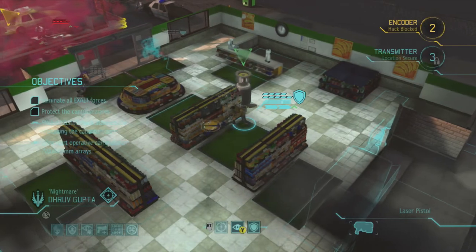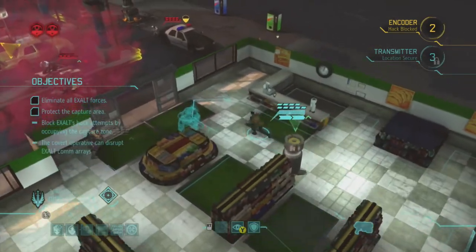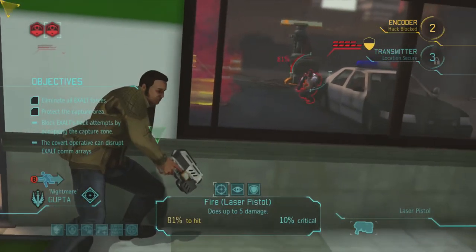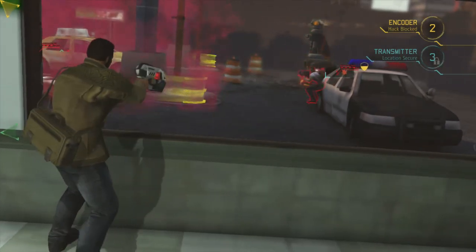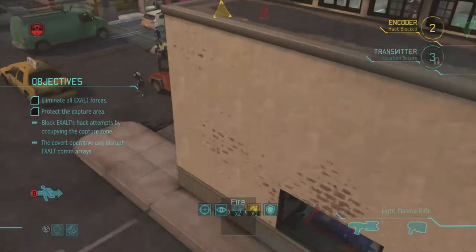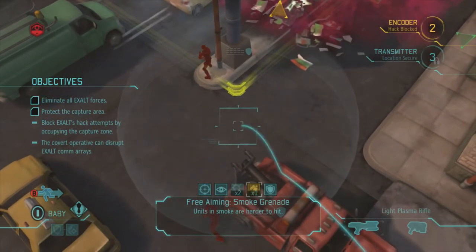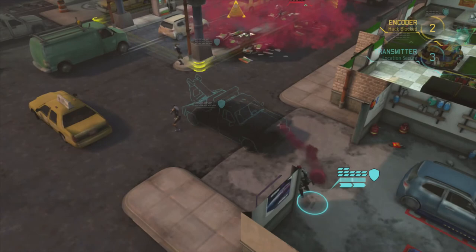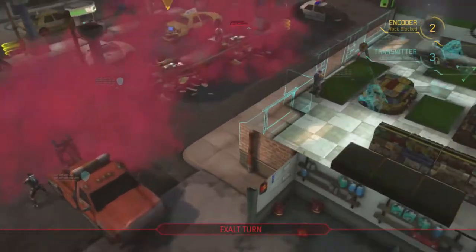So it's left to our covert operative - you can't see anything, but he doesn't have the danger of being flanked now, so he could take a pistol shot. 64%... 81%. I think I'm going to take the 81. 5 damage - nice. And one more chance - 37% is not good. I kind of want to protect these guys so let's go for a smoke grenade. And Bazinga Baby, the Russian Temptress, provides some cover.